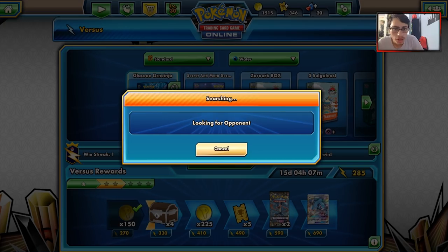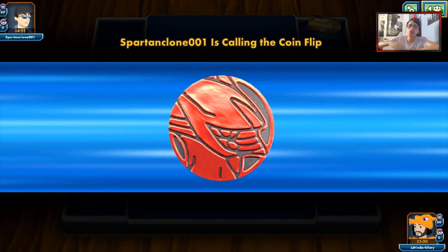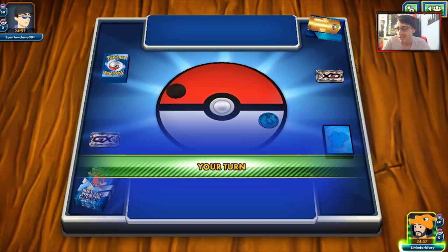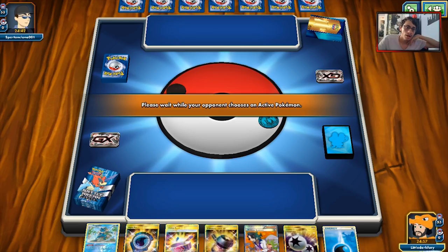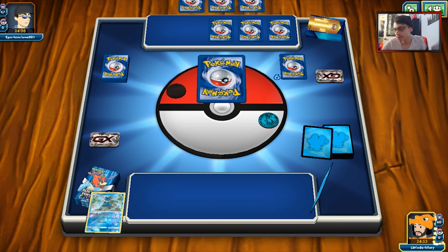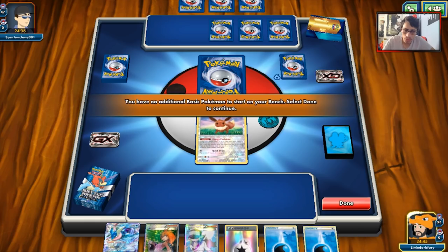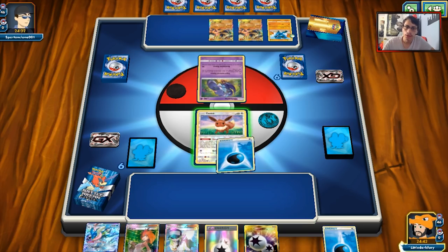Alright, let's find some games with the Glaceon Greninja deck on PTCGO. Our first match is against a Buzzwole deck, which is challenging since Glaceon only shuts down Lycanroc and Lele on that side — not the end of the world, but it's a tough matchup. We do have Enhanced Hammer for Strong Energy though. We mulligan and start with Eevee. My opponent is playing Lucario, and I'm going first — beautiful. I have a really good opening hand.